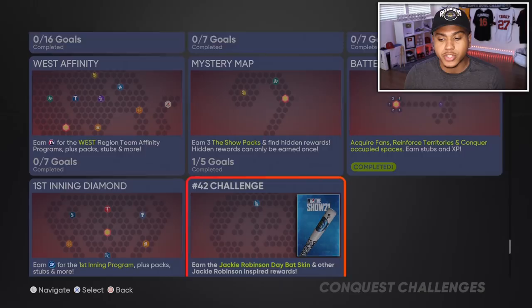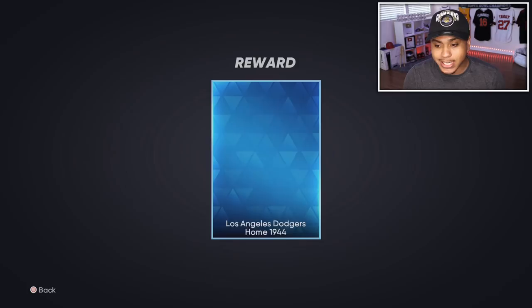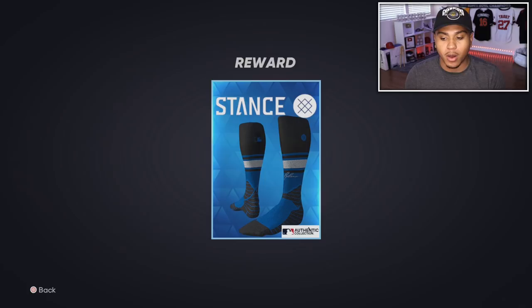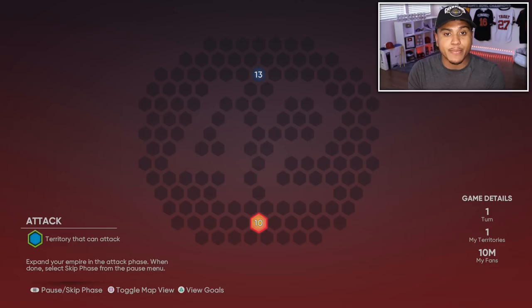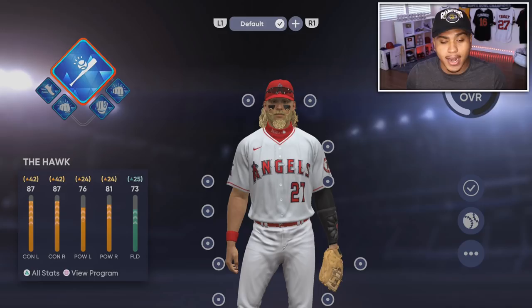If you want really good free equipment, go to single player game modes, then Conquest, and go down to the Jackie Robinson 42 map. From the goals you get free diamond cleats, jerseys, a lizard skin equipment, a diamond bat, and diamond socks — you pretty much get the whole setup. You'll want to finish up that one game against the Dodgers on the 42 Jackie Robinson map to get all of that equipment.